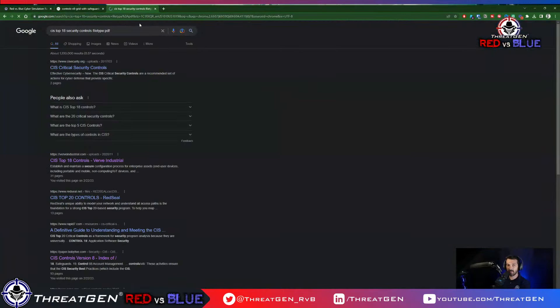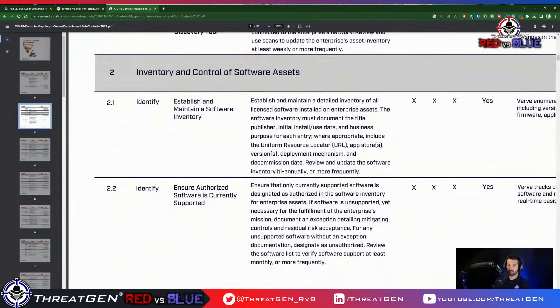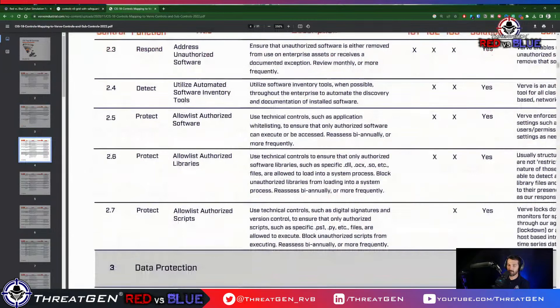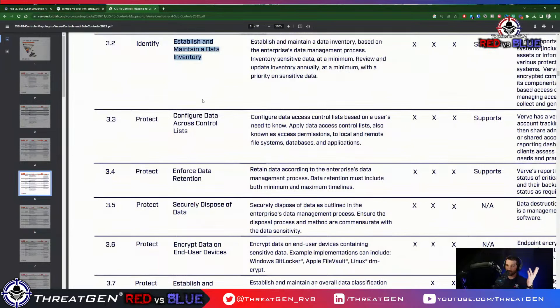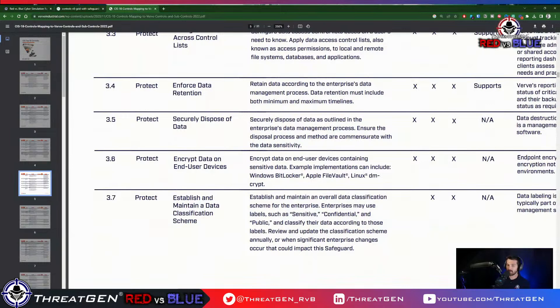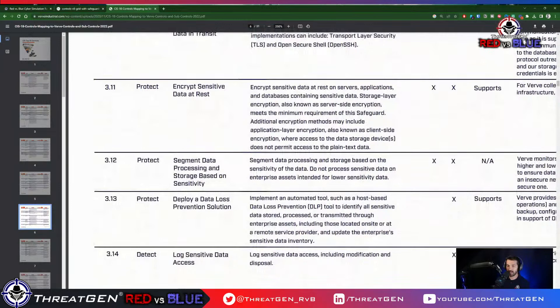CIS18 data protection includes: maintain data classification scheme, encrypt data on removable media, data in transit, data at rest, data segmentation, and DLP. So we understand what's going on with that control. Now let's look at what our next moves are in the platform.